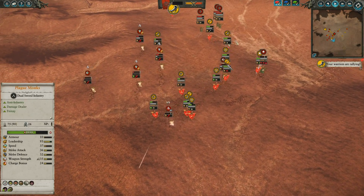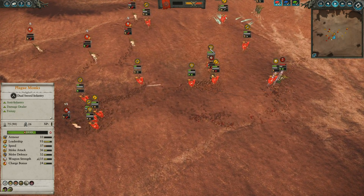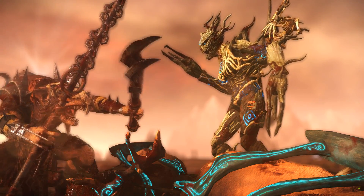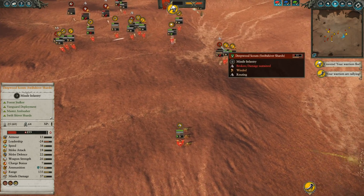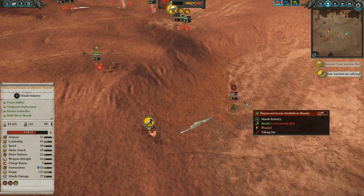The Warp Lightning Cannon has turned around and is now focusing its attention on this unit of Deepwood Scouts instead of chasing after some of these guys that are clearly making a gap. The Dryads have largely given up on the fight, and these Wild Riders did decide to dive back in, but I have some Spears in there taking care of them. I send in these Plague Monks just to make quicker work of it, while the Gutter Runners fire away as well. Unfortunately, Tretch Craventail finds himself engaged with the Branch Wraith, and she is going to cause a lot of hurt.